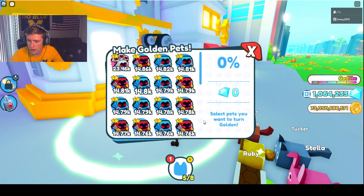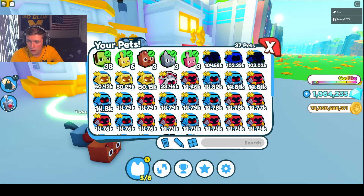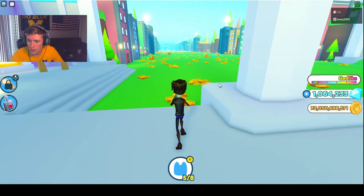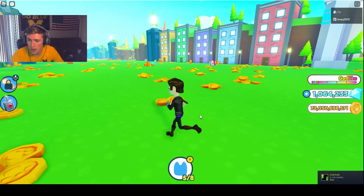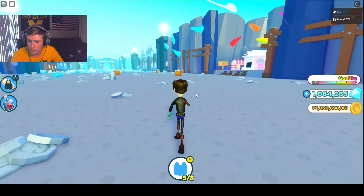We got ourselves a golden pet. The regular bunny was level three and this one upgraded to level six because it's now a golden bunny. You can do that with any pet. Make sure you use all six pets though, otherwise you might not get one — it's a bit of gambling, but if you put enough in you're guaranteed a good pet.